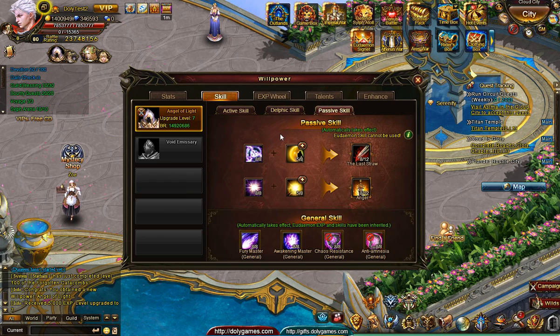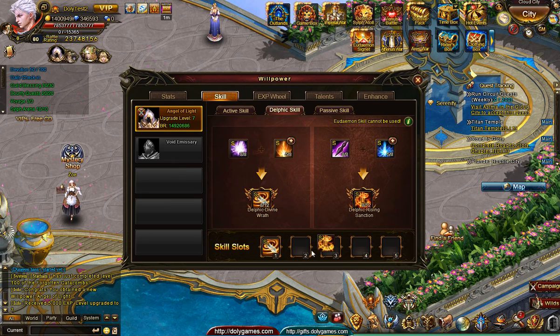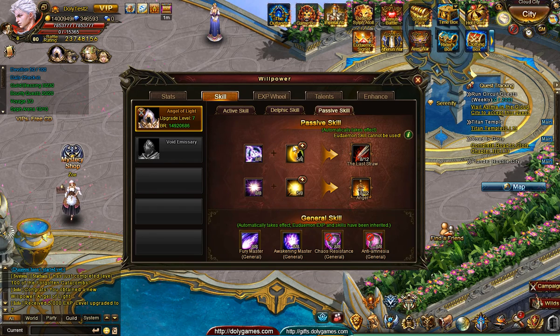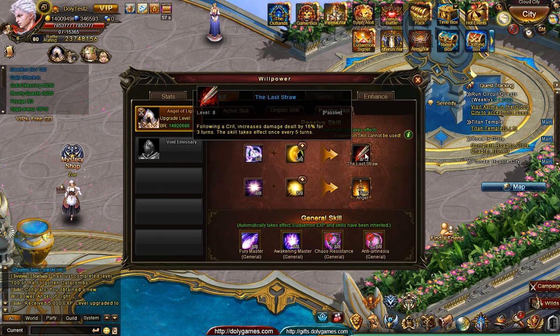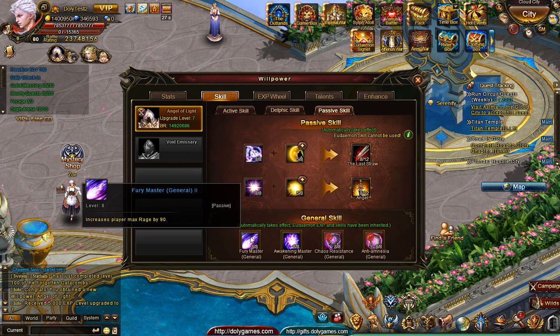His passives include Last Straw — following a crit, increases damage dealt by 16%. That's significant because he has a bunch of skills that increase crit rate, and once he crits he gets a further damage increase. Also crit damage plus 110%. So really a very strong one-versus-one damage dealer. The general skills include rage increase, awakening points drop, and chaos resistance.